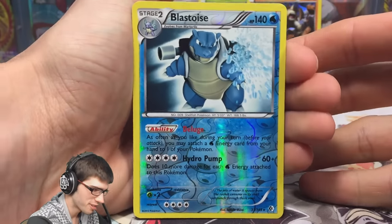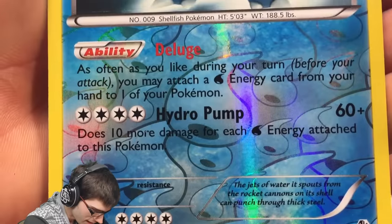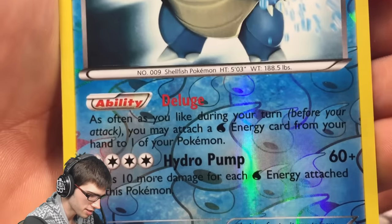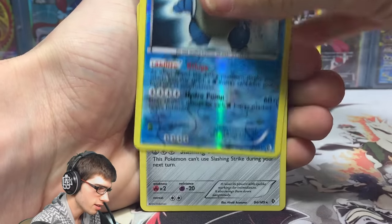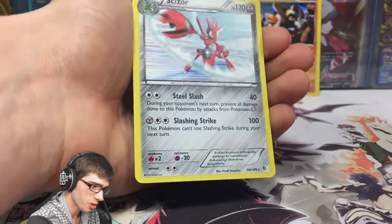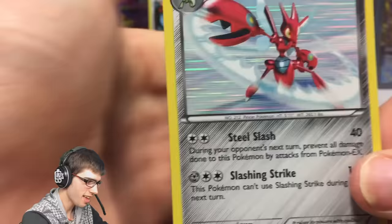We've got a reverse rare Blastoise — check that Blastoise art out! It's got Deluge and Hydro Pump, so that is the good Blastoise with Deluge. And a Scizor holo. I will take that, I will take that.